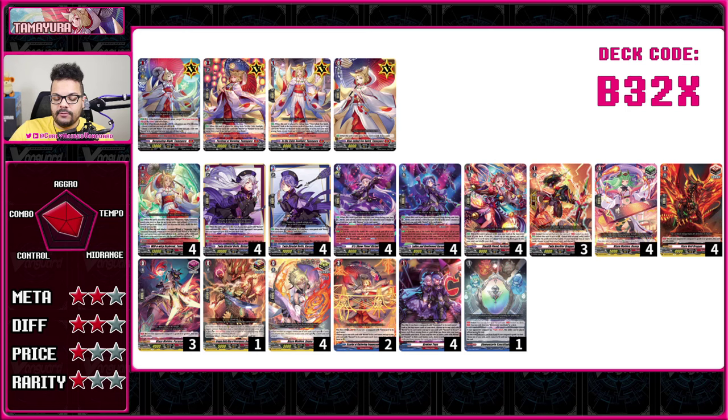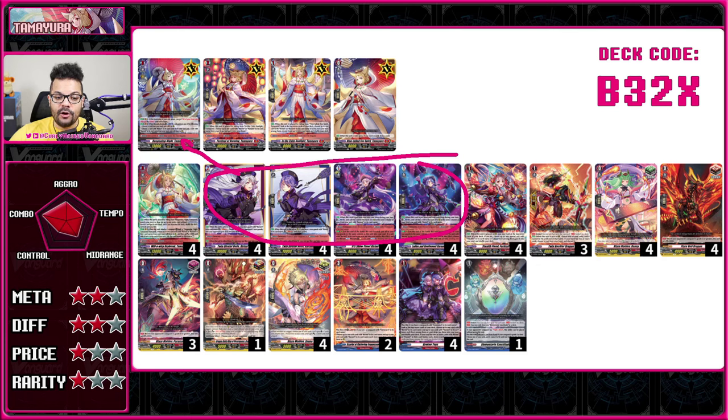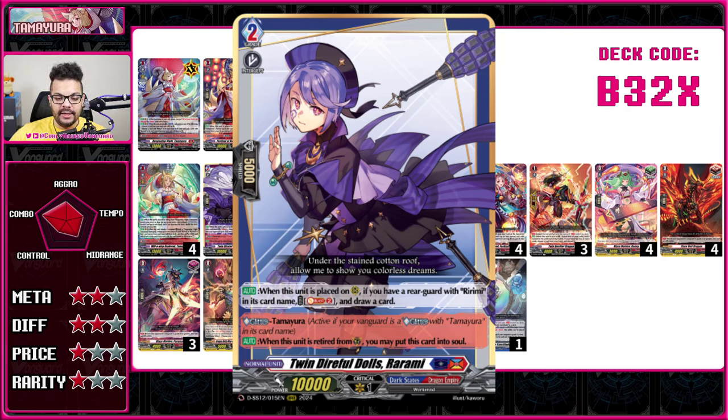Next up is Tama Yura, one of the decks I really wanted to talk about because just about its entire deck is reprinted in the Triple Drive Booster — five cards plus the grade three Tama Yura herself. Tama Yura is part of the Kray Cross Epic storyline, and these cards have the ability called Glitter — meaning they only activate their good effects if you have a Vanguard with a specific name and Glitter. There's no Tama Yura without Glitter. These cards exist in multiple nations — Tama Yura is from Dragon Empire but the Glitter cards can be played there or in Dark States, though they only work in Dragon Empire when you have Tama Yura.